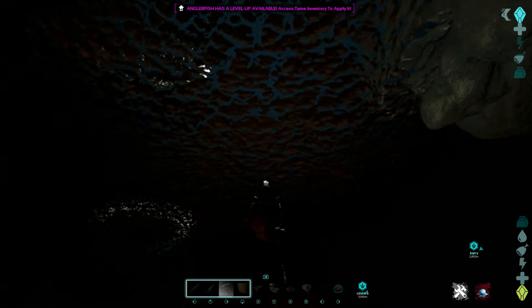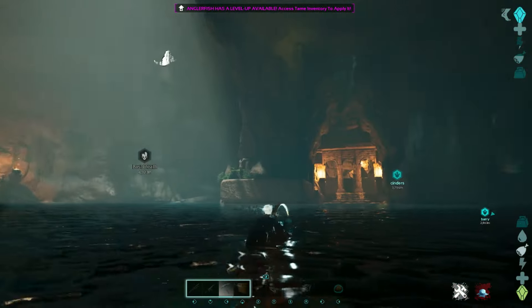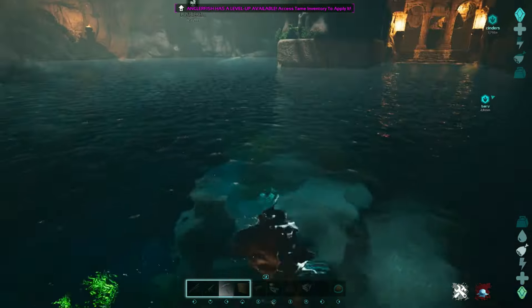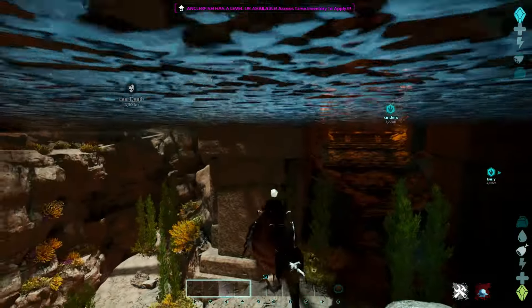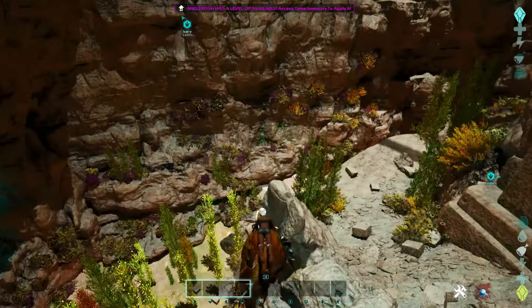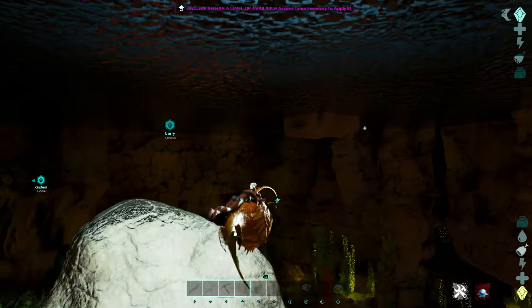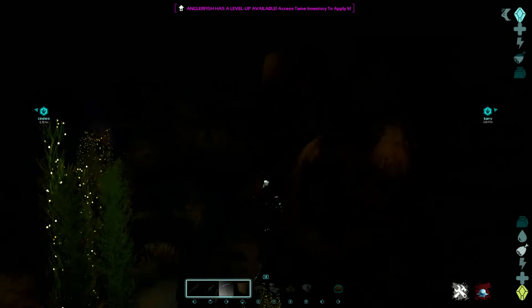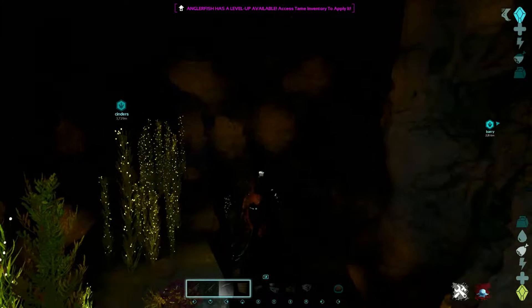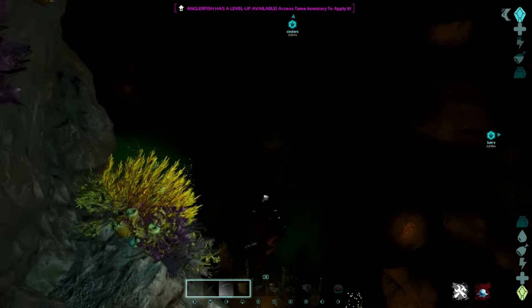Even better, there are even fewer dangers here in the water than under the floating island. The worst you're going to come across is more than likely some manta rays. If you're not using cryos, you can get to this place with a water creature — there is a series of underwater tunnels that will take you here. Head to coordinates 65/46, go directly down, and you'll need to go past the shelf where it starts getting even deeper.